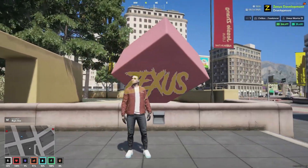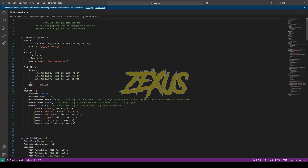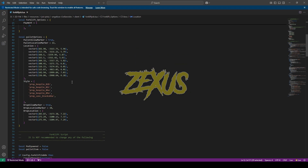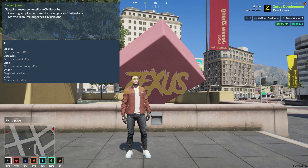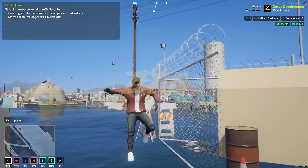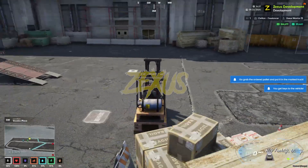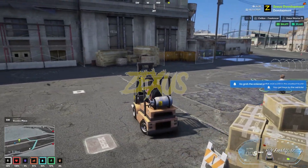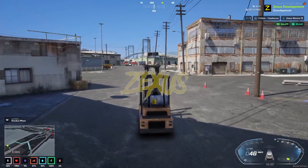Now let's check the forklift job. Open forklifting.lua — this is the coordinate where the job starts. From here you can see the payment method and all the locations. Copy the coordinate and teleport over there, then use your target and request the job. You'll get a vehicle — get in and go to the location to pick up the box.